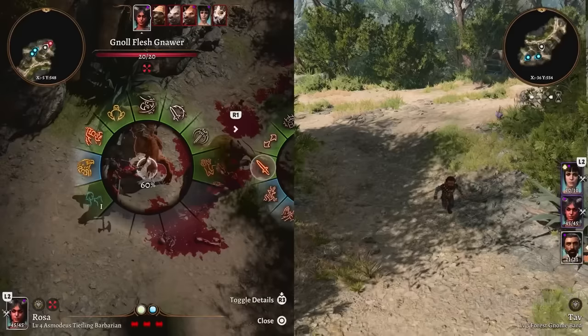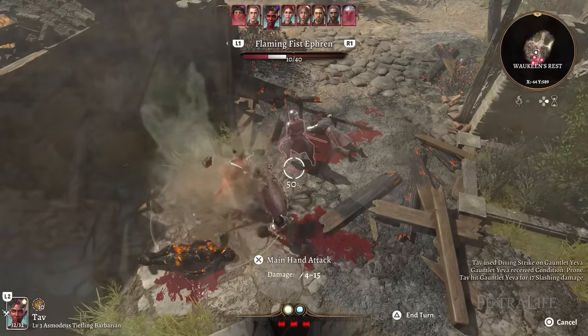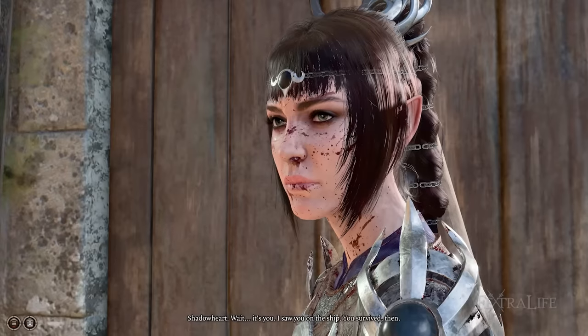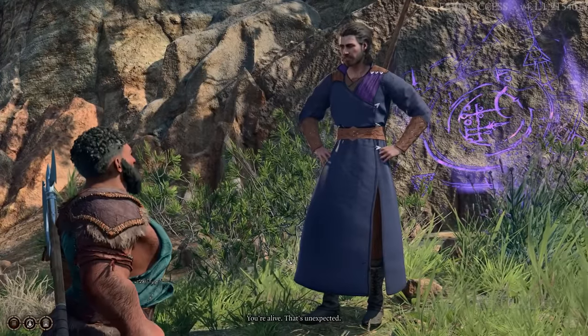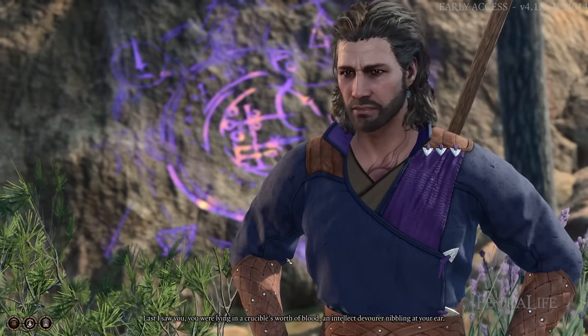But besides this, the next most important thing is what companions are you bringing and how do they fit into this? So maybe you have two or three companions that you really like, you really gravitate to their personalities, you've played them in early access, or you just know that you like them, or maybe you're playing through Act 1 and you've gravitated towards them from what you've seen so far, and you want to keep them in your party.